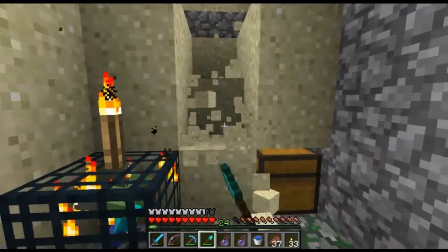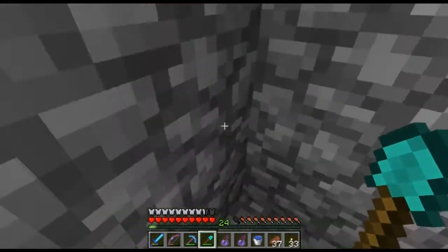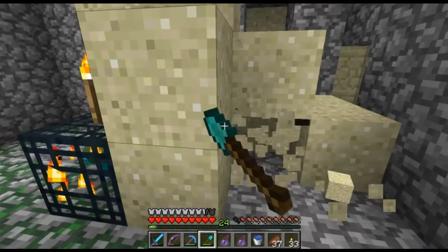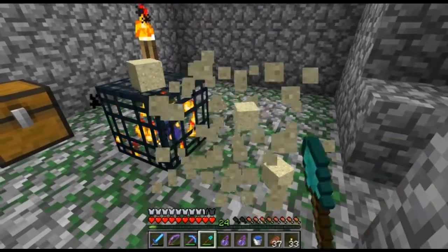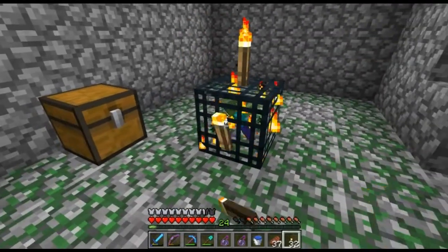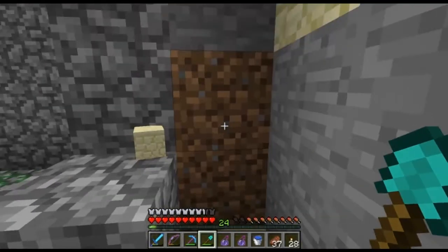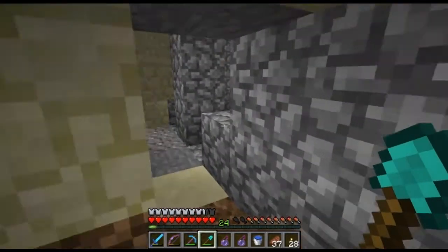Yep, there's one. I remember telling you guys I was going to make a sand generator. I went to my test world to see if they had changed the programming and they fixed that glitch, so the sand generator I was going to use doesn't work anymore. I'll just have to do it the old-fashioned way and collect it manually. I'm going to go ahead and block this off, but it sounds like they're able to spawn outside the reach of this room.